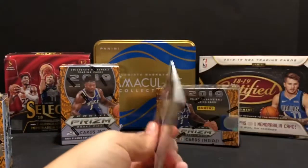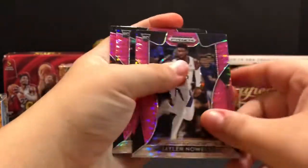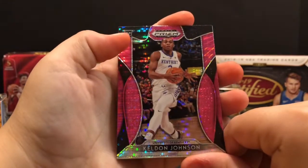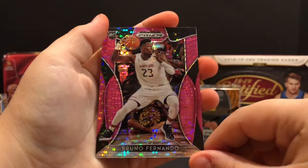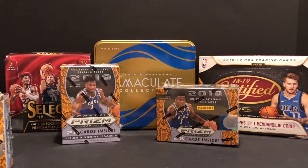We hit that Rui Hachimura in our Immaculate Box which is in the back. Jalen Noel. Keldon Johnson. Bruno Fernando. So there we go - that was our pink hanger. Nothing huge in there.